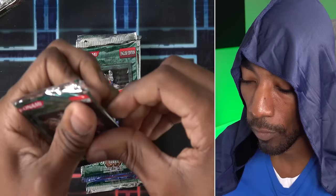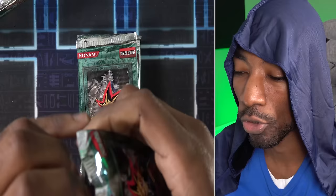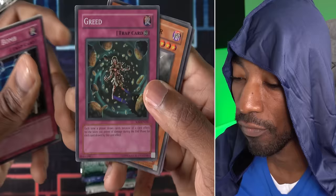Howling Insect, Ultimate Insect LV1, Absolute End, The Trojan Horse, Goblin Calligrapher. I wonder if I could put Mind Crush to use in duels like these — we don't really search a lot of cards from our decks to our hands so I have to be a little careful. Dark Mimic LV1, Mind Wipe, Hate Hane, and our first foil card — Greed. Just Greed. Each time a player draws a card because of a card effect, they take 500 points of damage during the end phase for each card drawn.